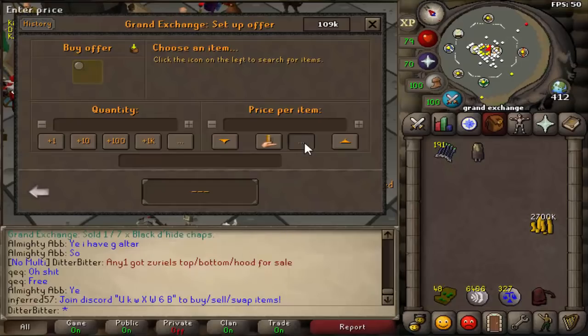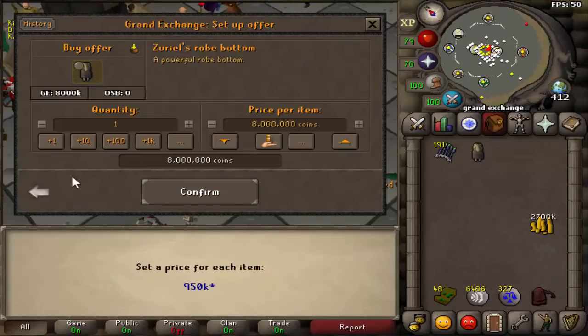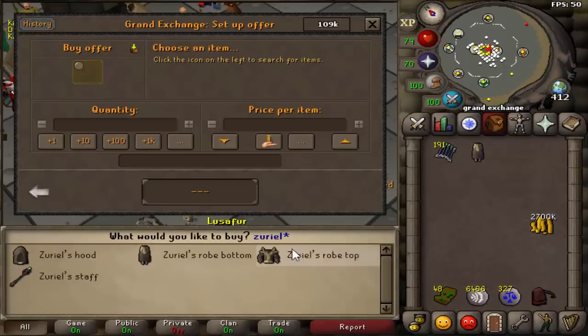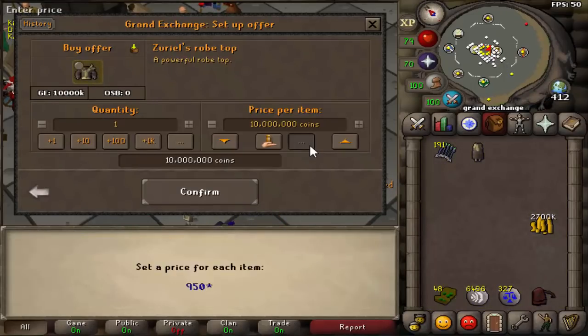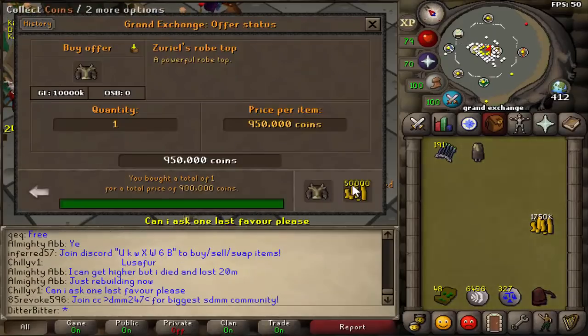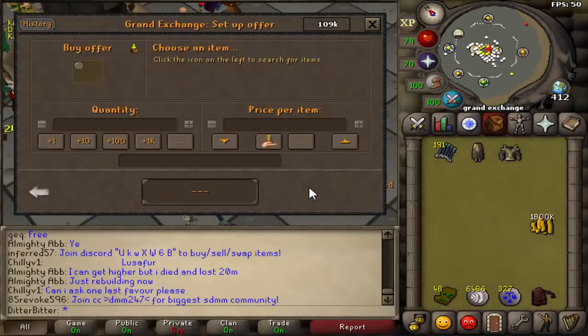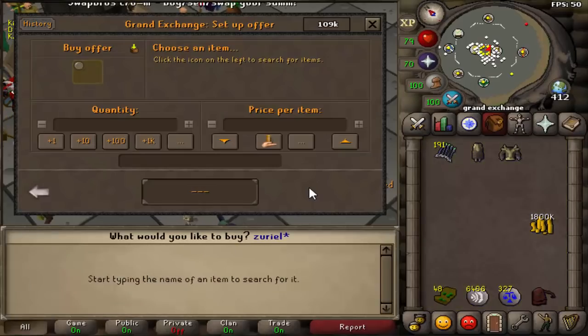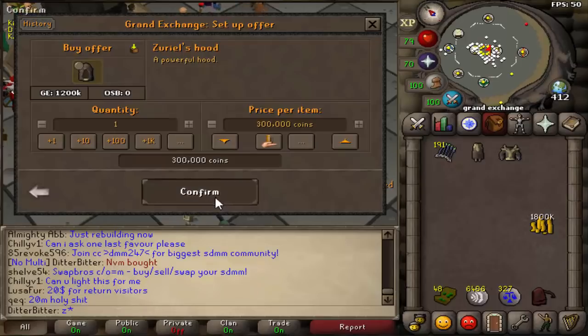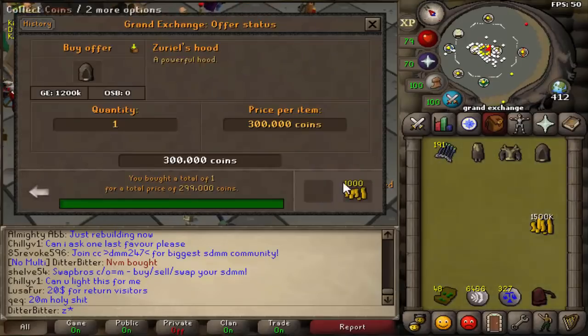I'm going to leave an offer in for the top at like 950k. Oh, that actually bought as well. Never mind — bought for 900k. And I don't know if I want to use the Zuriel's hood, so I'll put an offer in for like 300k. It sold for 299k.